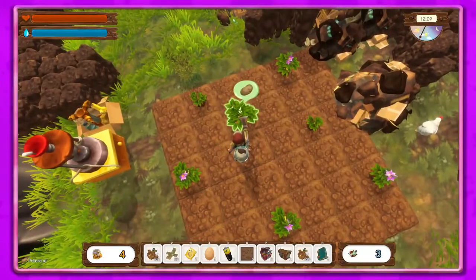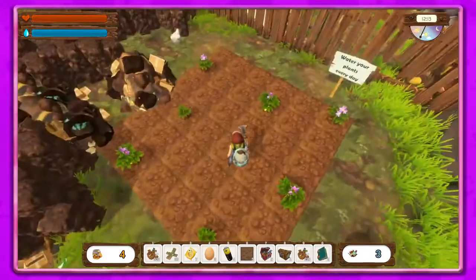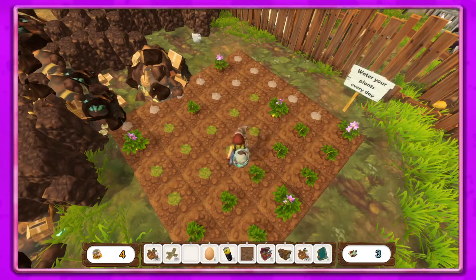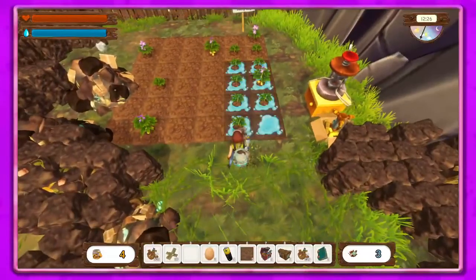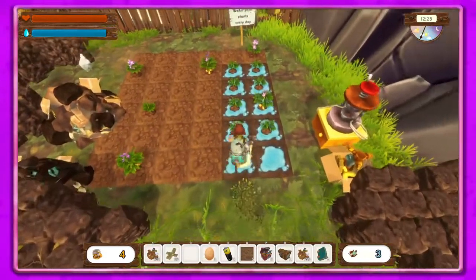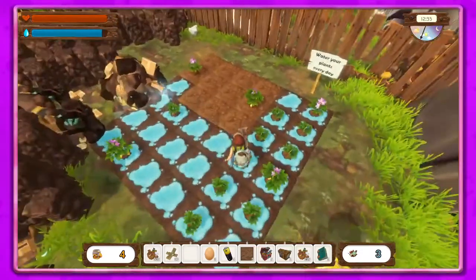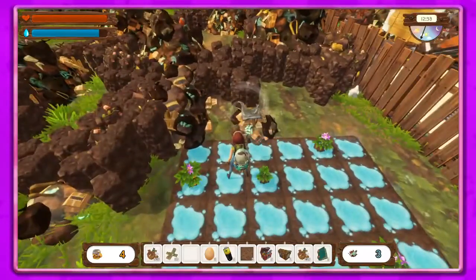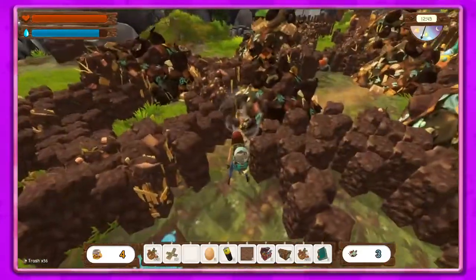Now we have some more seeds to plant, so let's go ahead and do that — don't want to forget to plant seeds because that is what we need. I don't love that the plots are so spread out but it'll be fine later. We'll water the whole thing — it's easier that way.